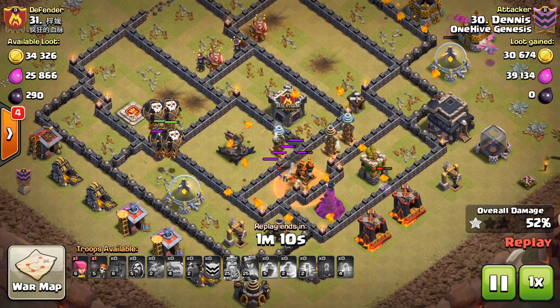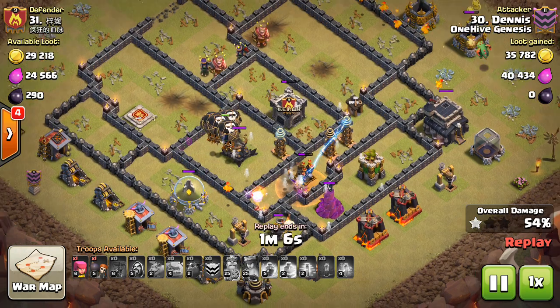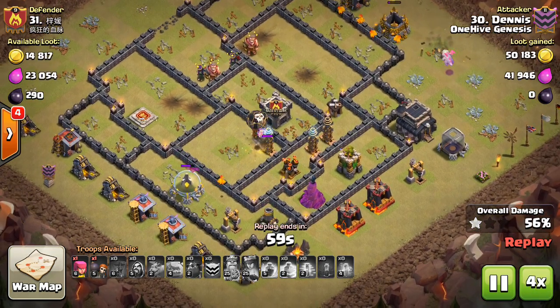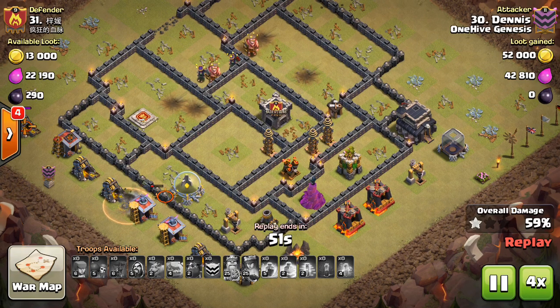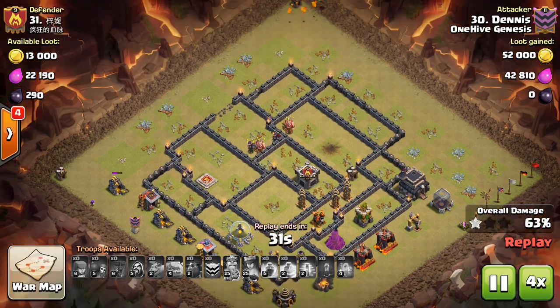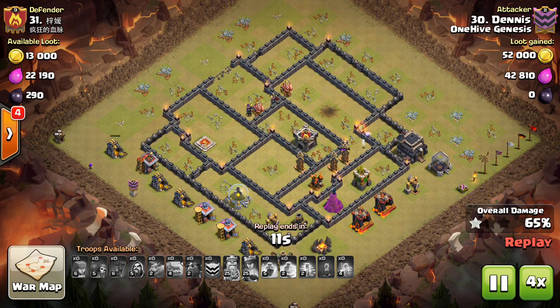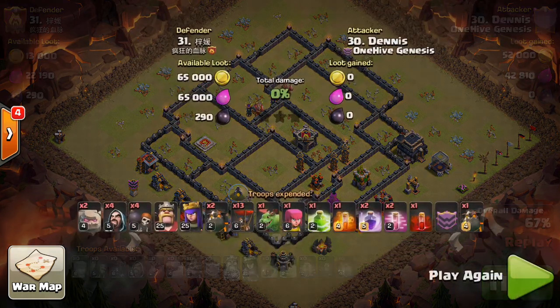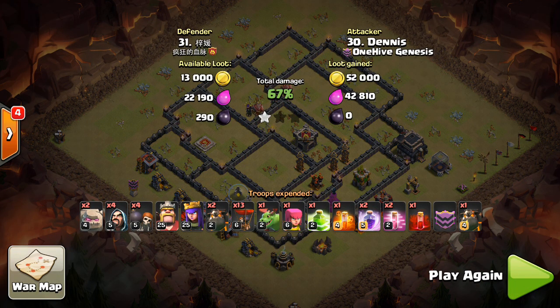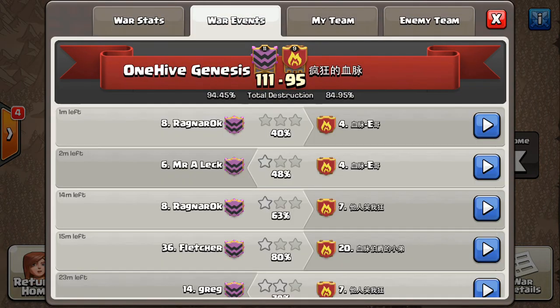Taking a step back to talk about the base: when you have the Queen in the middle with the four air defenses surrounding her, Laloon can be a good option. But for a base like this where things are under-upgraded — especially the Archer Towers, Cannons, and point defense — if you have level 30 heroes, it's very hard to fail with Valks and Pekkas. The Valk, Pekka, Healer, Rage combination is so powerful. At Town Hall 9 there's so much DPS and hit points involved, you can kind of overpower the base; it doesn't have to be the slickest plan.